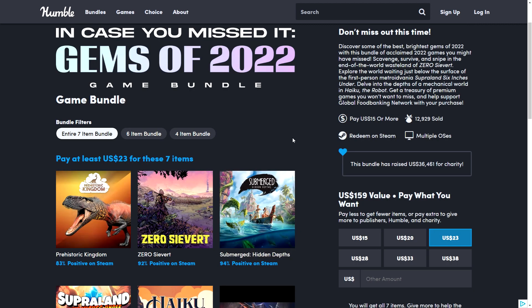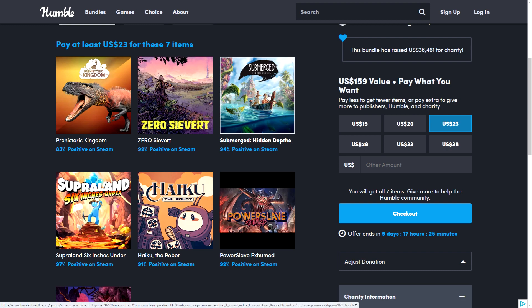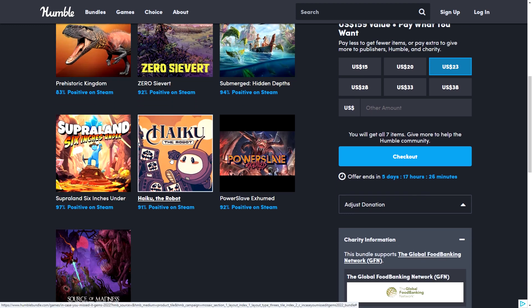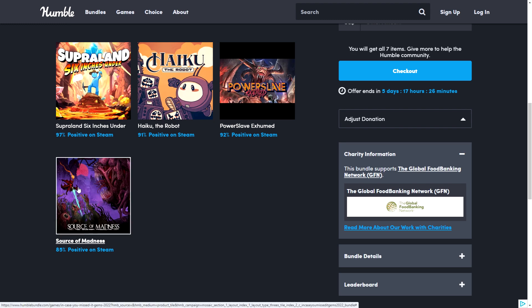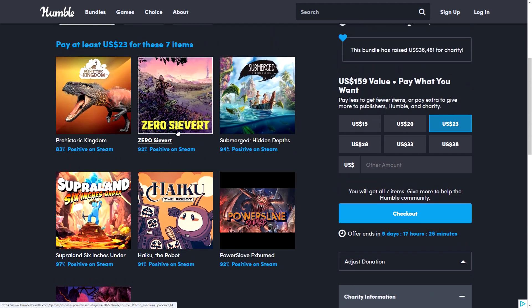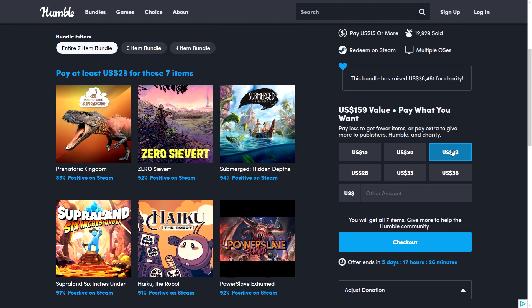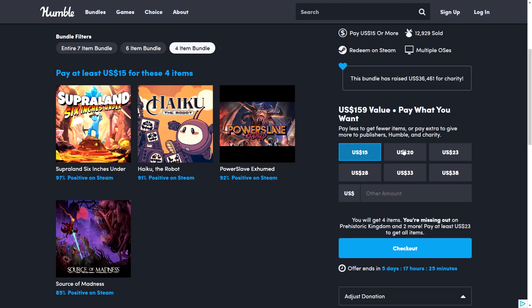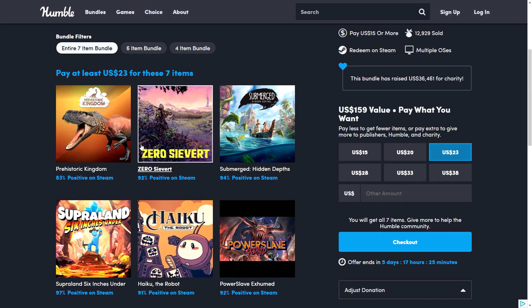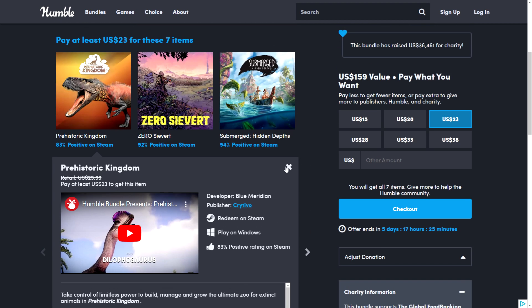There's also the 'In Case You Missed It — Gems of 2022' games bundle, featuring games that came out in 2022. Submerged: Hidden Depths was free from Epic so you may already have it. Other games include Source of Madness, Haiku the Robot, Prehistoric Kingdom, and Zero Sievert. It's a little more expensive because these are newer games: $15 gets you 4, $20 gets you 6, and $23 gets you everything. Prehistoric Kingdom appears to be the expensive one — it's like a zoo Jurassic Park simulator.